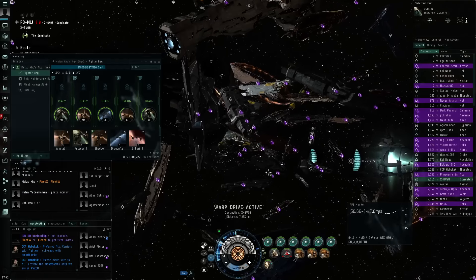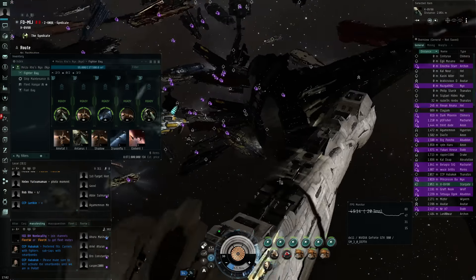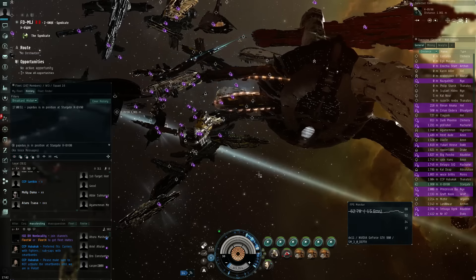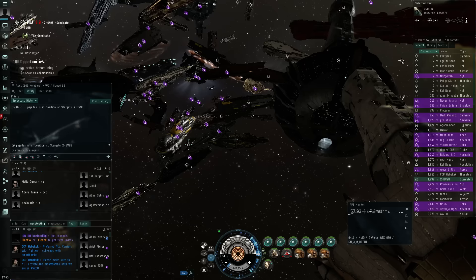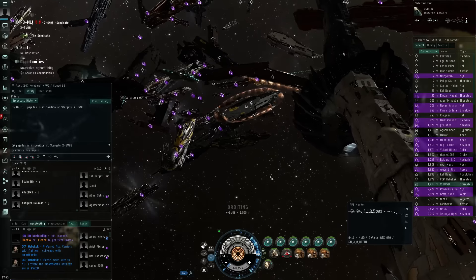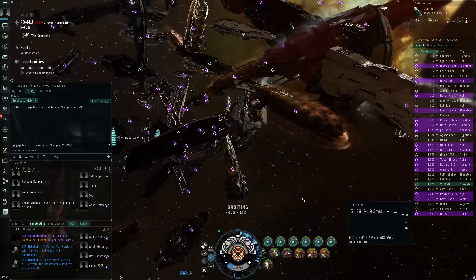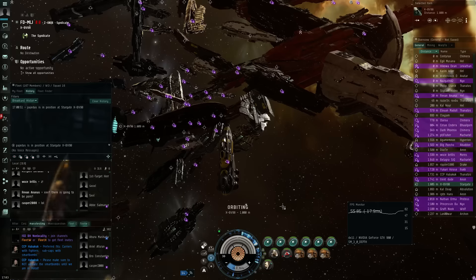There are quite a few titans on the field, and I'm not the only one in a capital ship, so it's going to be pretty damn interesting. I'm also in a non-tanked super capital — I just chose a lot of damage modules. That's not really the main objective here. I'm going to try to orbit this gate at a thousand so I can jump through whenever I need to, and I put up smart bombs just in case.